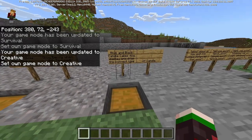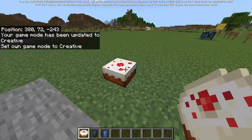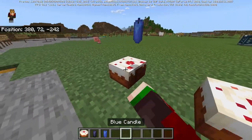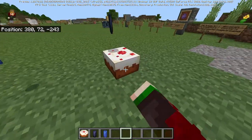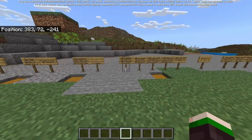Blue and black candle cakes now display and drop the correct type of candles, which is good. There was obviously a bug with that, but they work absolutely fine now.